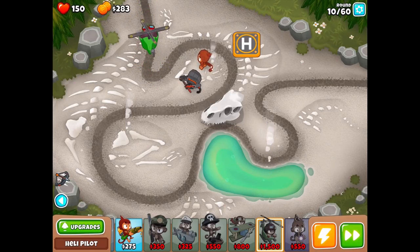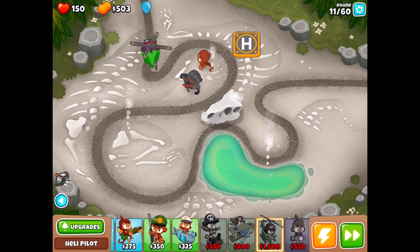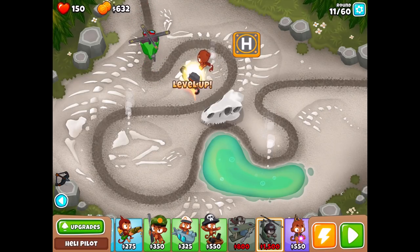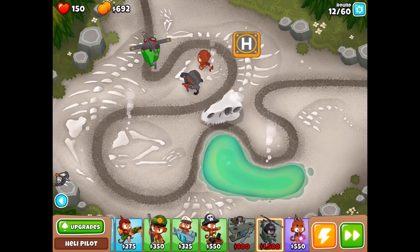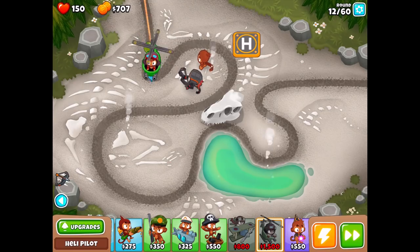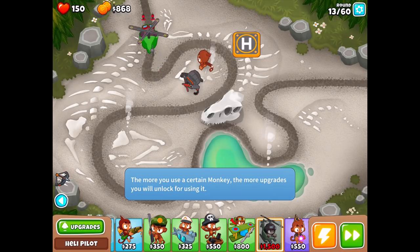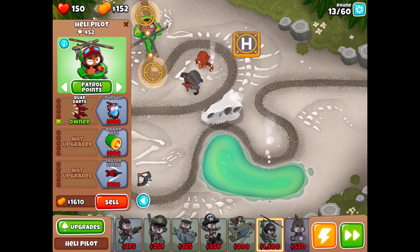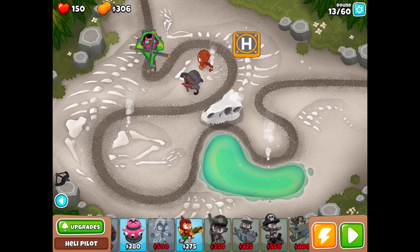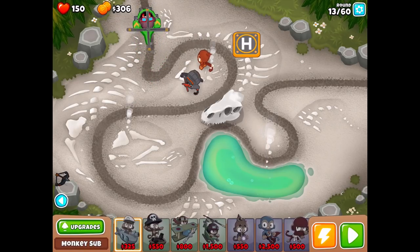Right now it's pretty easy to handle. Round 10 isn't so bad. We still need something that's going to deal with the leads — I think we need to have a better grasp on that this time. We'll try Ninja Monkey this time because he's pretty good against leads.